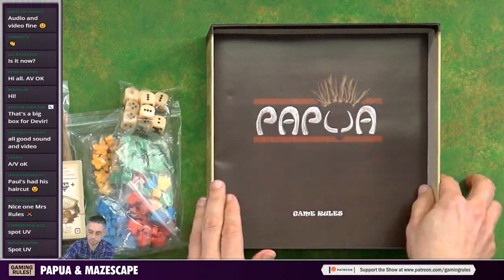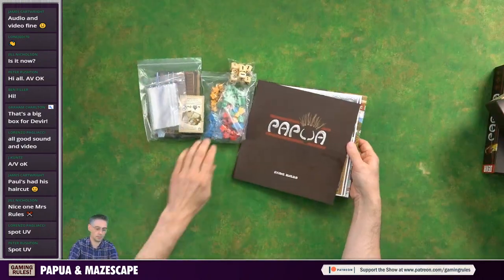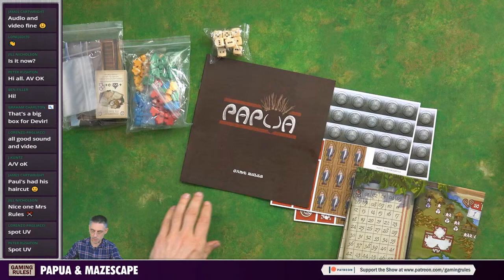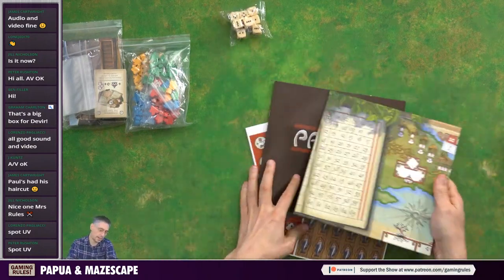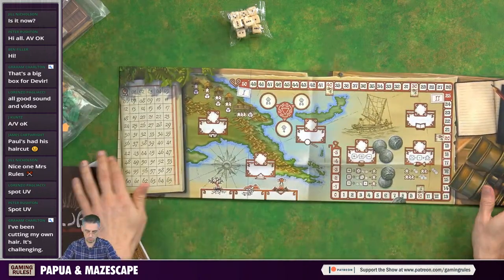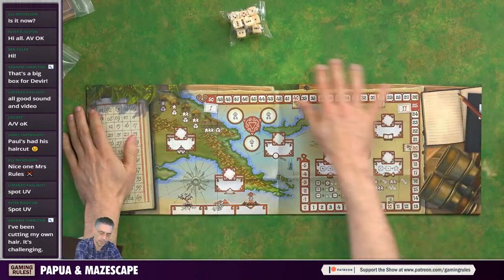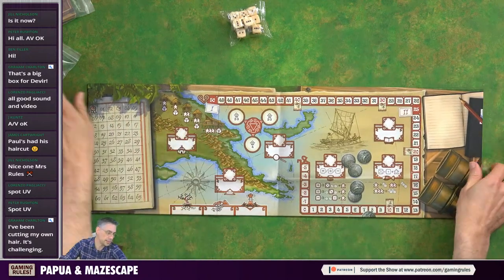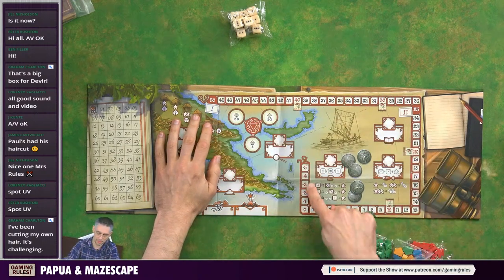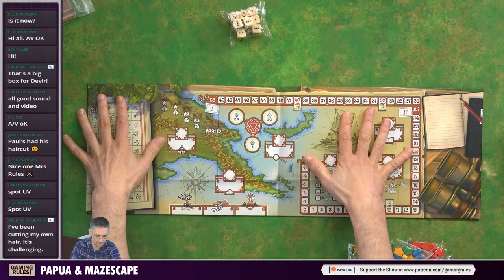Thank you for including Ziploc bags. Let's get the box out of the way and look first at the game board. We have a trifold board, so that's going to fit on most tables - long and thin, and you can have players sat to either side of it. Interestingly enough, from the overview video I watched just earlier, this here is not a victory point track - this is your energy track.